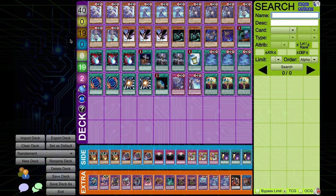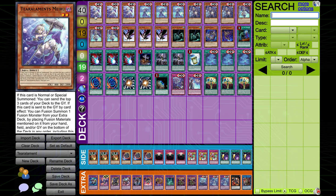So, Tier Arlements. They're a fusion deck that all of them trigger when they're sent to the graveyard, and you get to summon a bunch of fun things and not-so-fun things. We're going to start off with the main deck monsters. So, we're playing three Tier Arlements Myru.